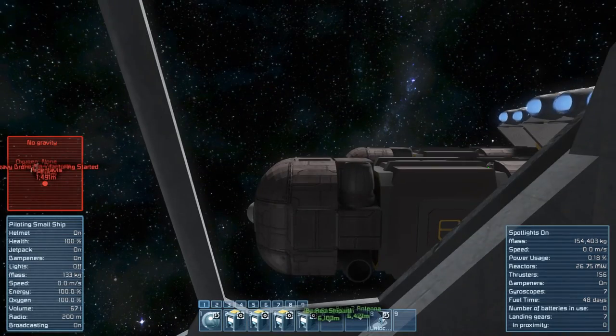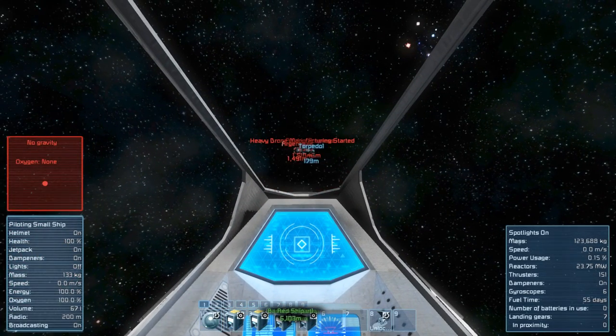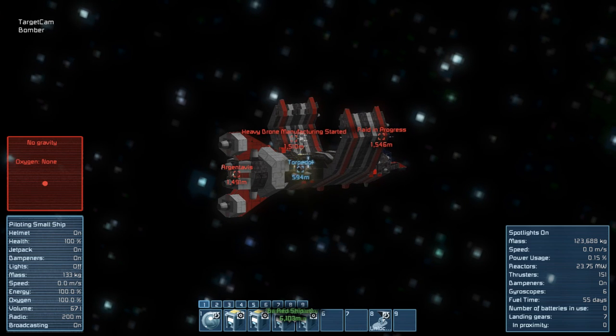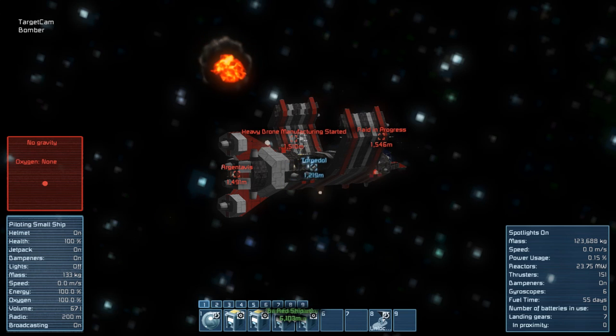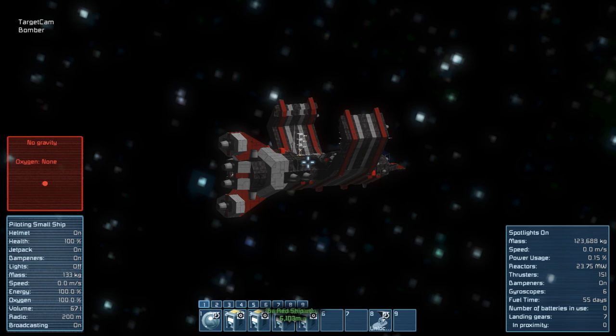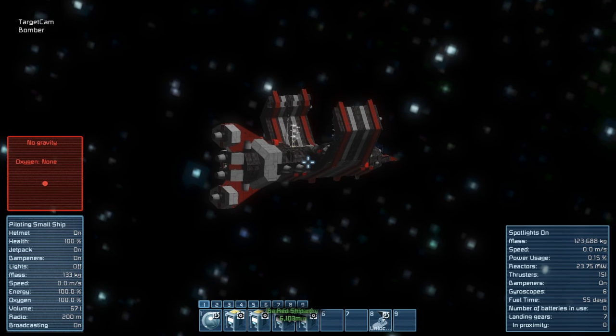Argin Tavis has one main reactor and no reserve power supply. Gatlings and rocket turrets do no damage to our torpedo. The main reactor got destroyed and Argin Tavis lost all its electricity.